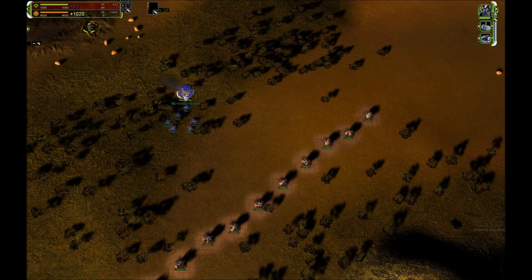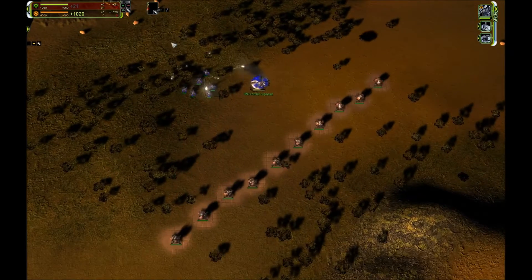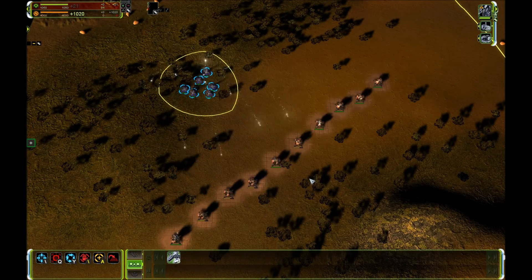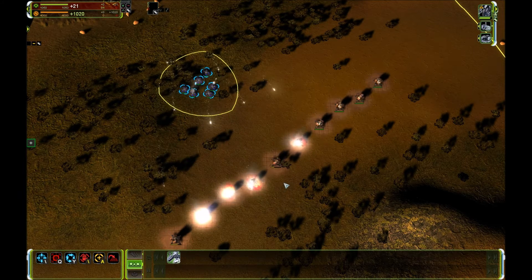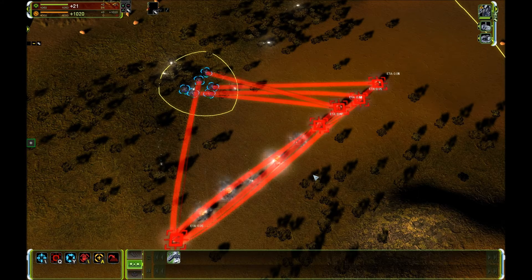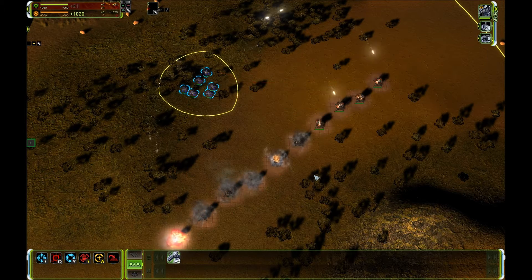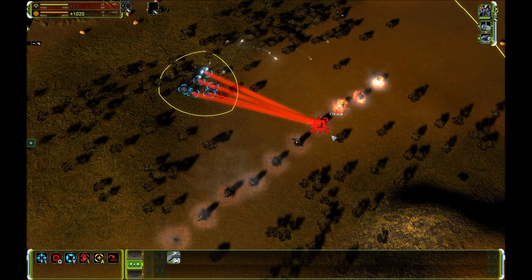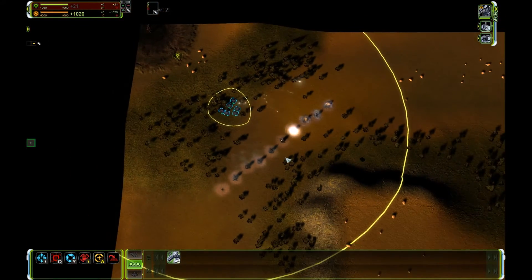When they land they're going to attack the power generators right away, just like the engineers built right away. Here's the interesting part: you can give a spread attack order — you have to bind this in the options if you didn't know. This spreads the arty projectiles onto multiple power generators, reducing overkill damage. This is the way to get the most out of your arty drops, as you can kill an entire power grid in a few seconds.